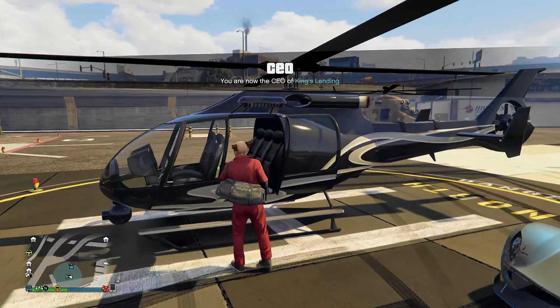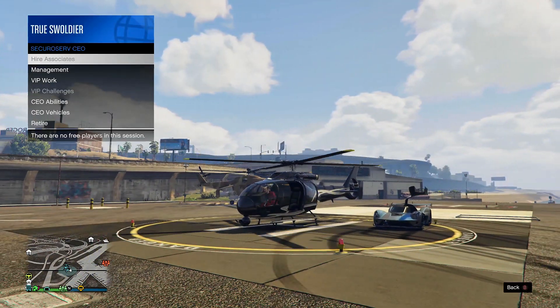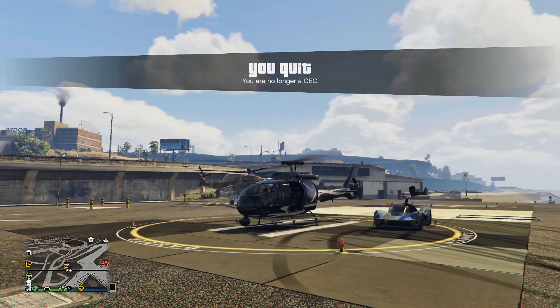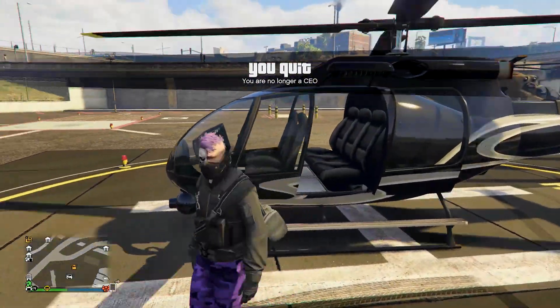Now, get inside the helicopter, and once you're inside, retire if you're a CEO or disband if you're an MC President, and exit the helicopter. When your character gets out, he will no longer have on the helmet, but he will still be wearing the Biker Half Mask.